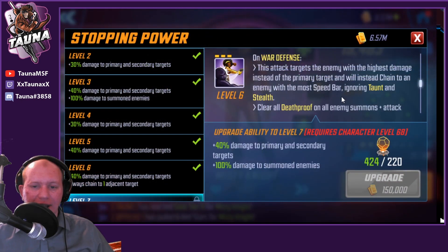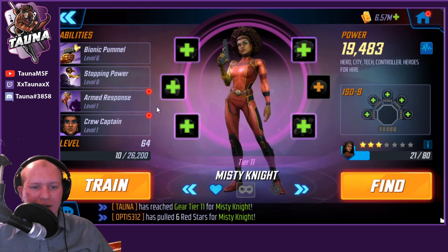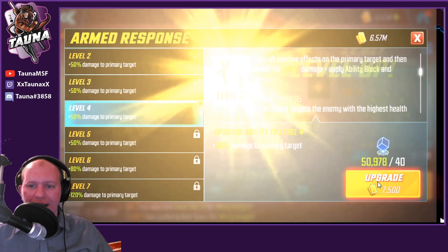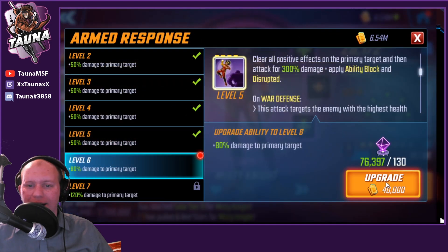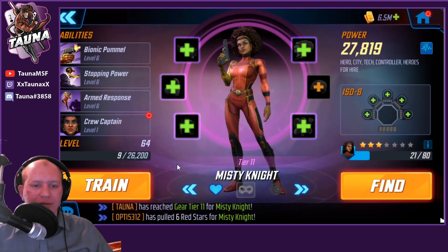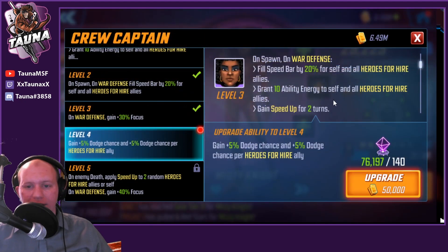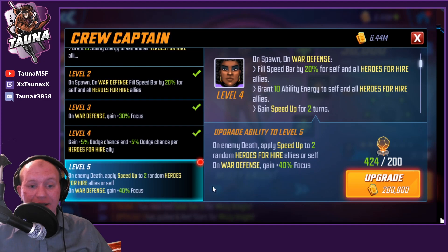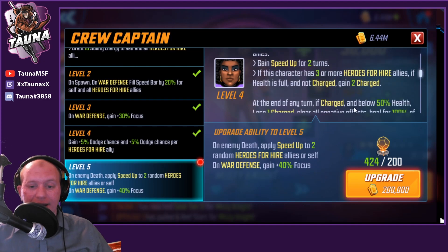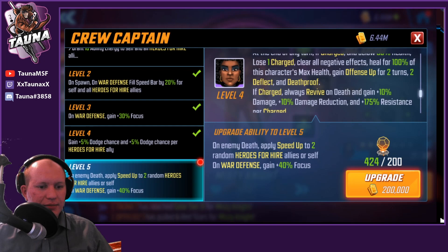She does a lot of stuff against summons with her special. Her ultimate attacks and clears all positive effects from the primary target, applying ability block and disrupt, targeting the enemy with the highest health. She gets extra focus on war defense. Across all her abilities, there's a lot of war defense bonuses. I'm grabbing this Tier 4 for the extra focus and speed up.